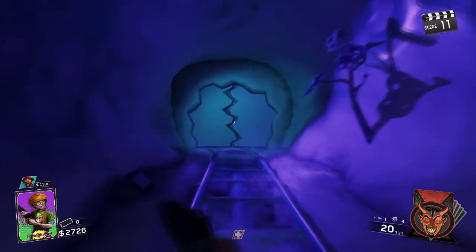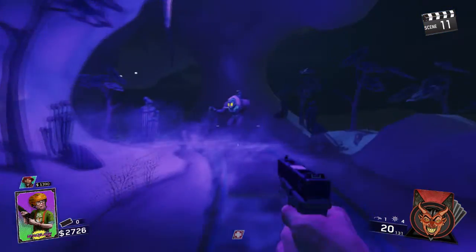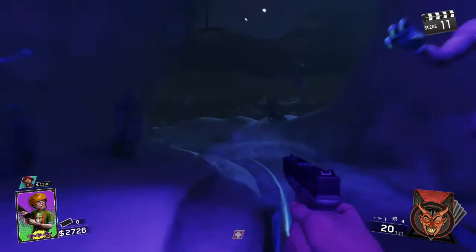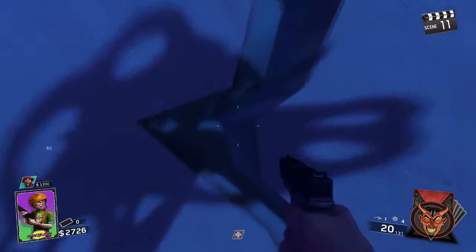Pretty much this is an AFK glitch, however you can literally just leave it on overnight if you want to. You can just leave it, come back in the morning, and you'll have a ton of keys. All you need to do for this is jump into Zombies, hit public match, click Zombies in Spaceland, and it will start searching for a game.